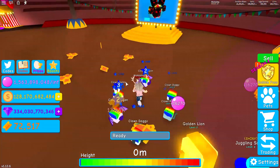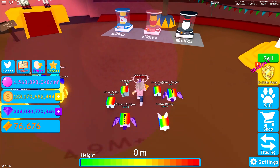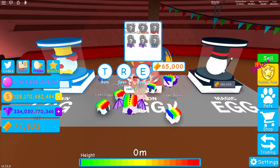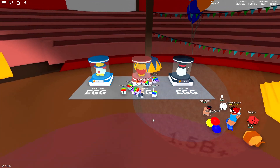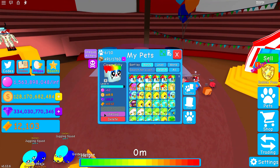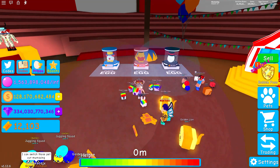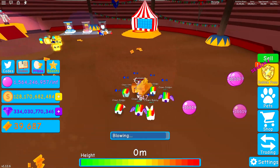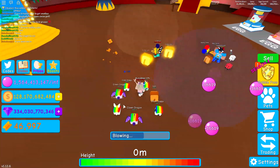Let's pick up a little more currency, open one from the new egg, and add that to our team. I think I've got enough for one from the Cannon Egg. Let's open it - oh, a lion! Let's put the lion in our team as well.